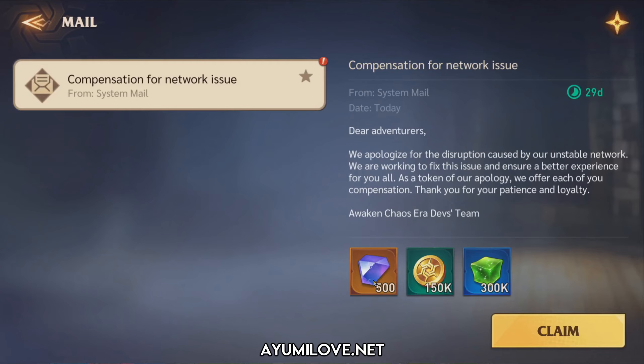They provided us with 500 diamonds, 150,000 gold coins, as well as 300,000 EXP jelly to allow us to level up our heroes. This compensation code has an expiry date of about 29 days, so make sure to claim it.